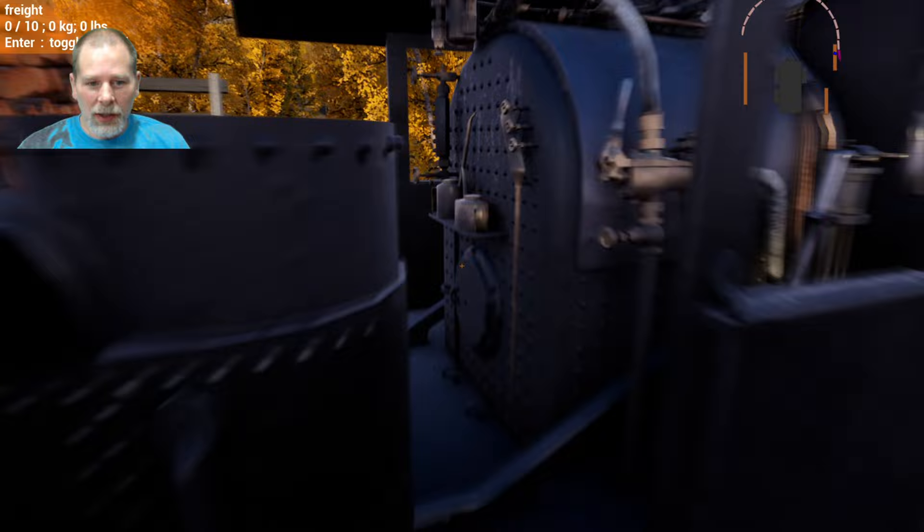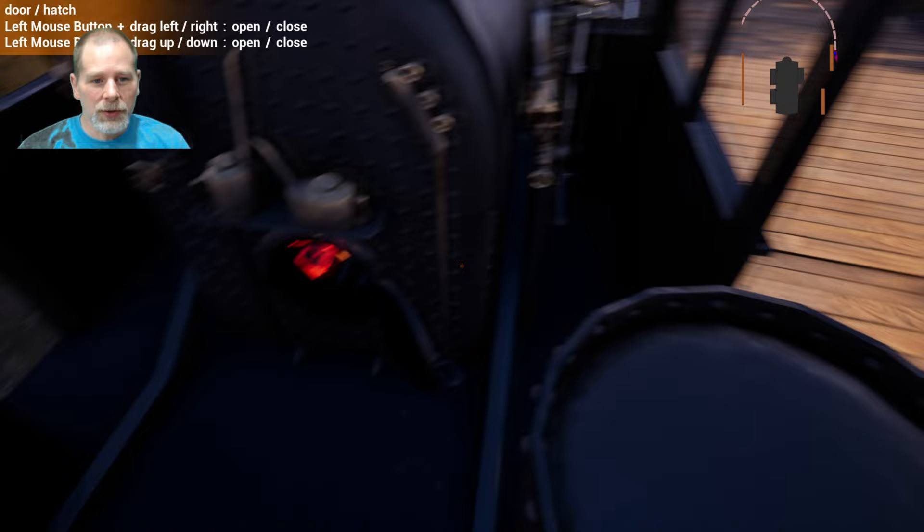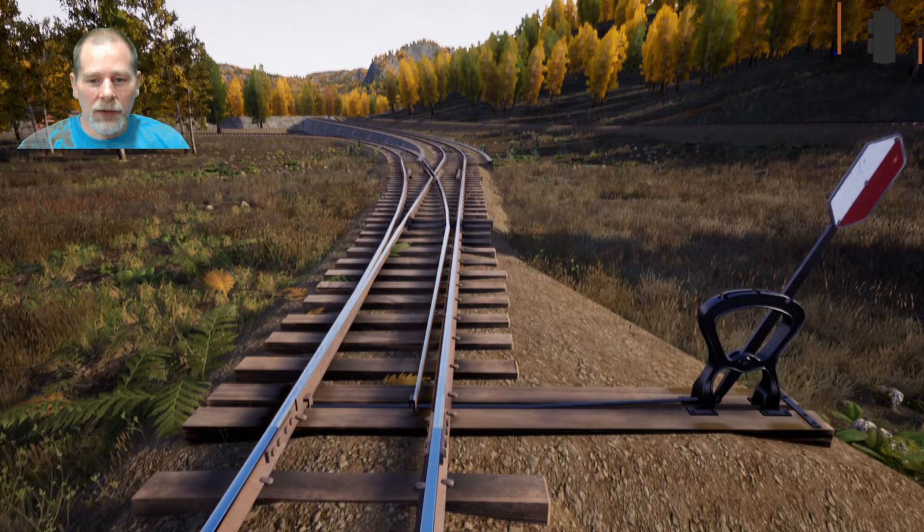Howdy folks, welcome to episode 26. Today we're going to take our train to the coal mine. We've got to do a little bit of putting everything together first, but we've got the Heisler loaded up here - we've got almost a hundred percent on our fuel. We're going to bring this back around so that we can go head first, back around up here up the hill.